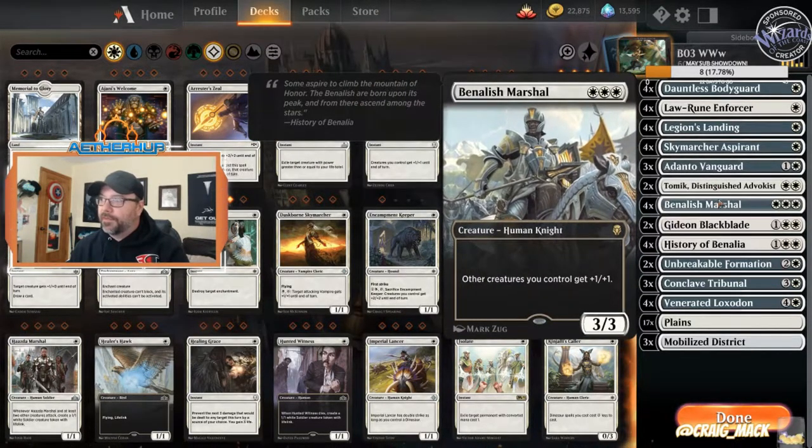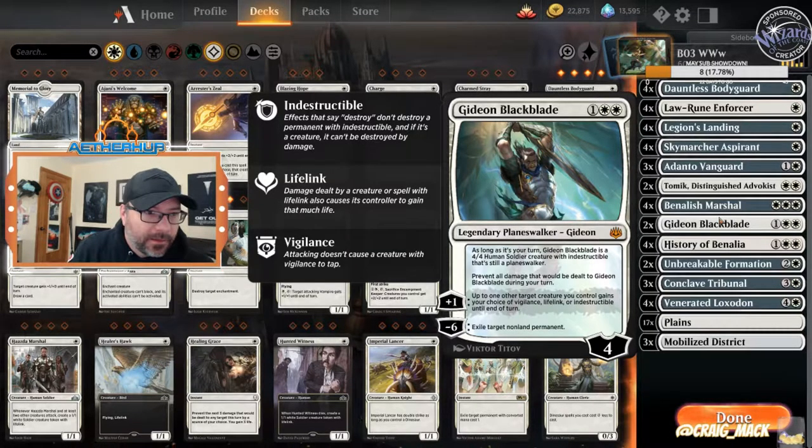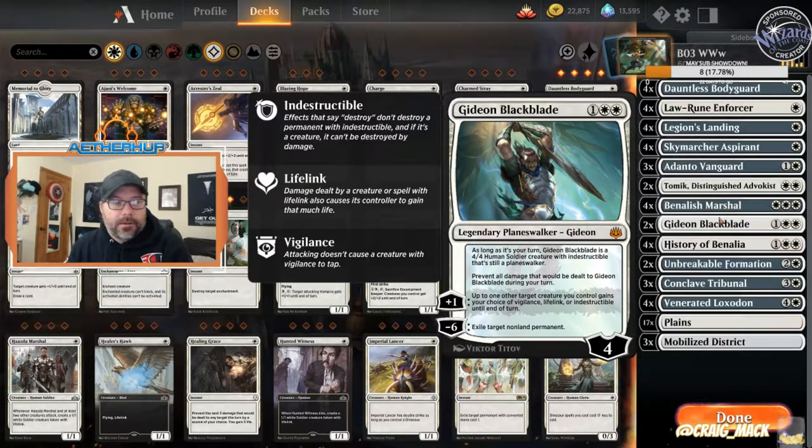Four Banalish Marshall — don't have to explain much there. Gideon Blackblade — I'll jump from two to three here. This slows the deck down a little bit and I hate doing that, but the card is really powerful. It's resilient to Wraths, gives you lifelink when you need it, and gets that exile ability rather quickly. We could run three of it. It does make us more mid-range, especially since we're only running 16 one-drops, but that's what we're doing.